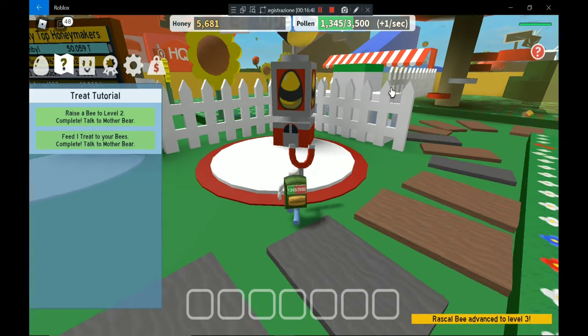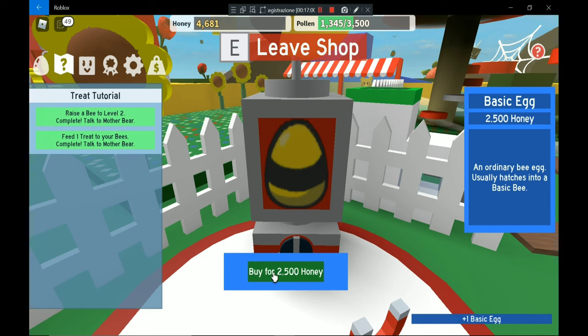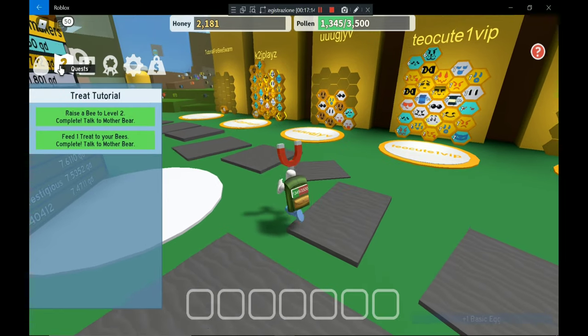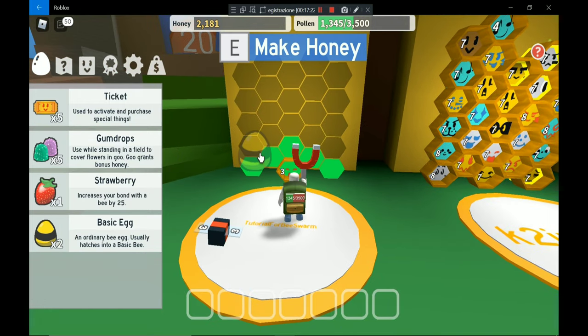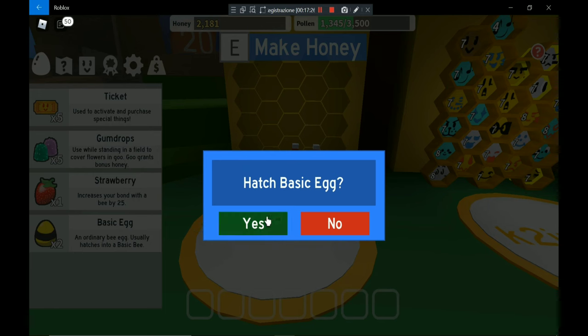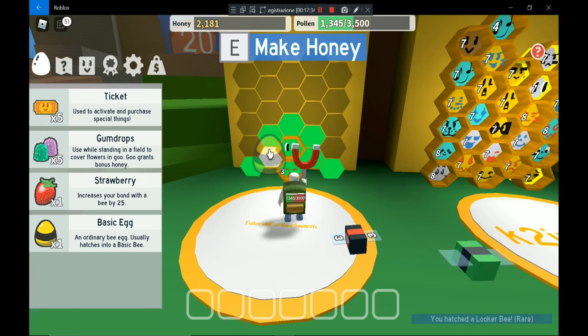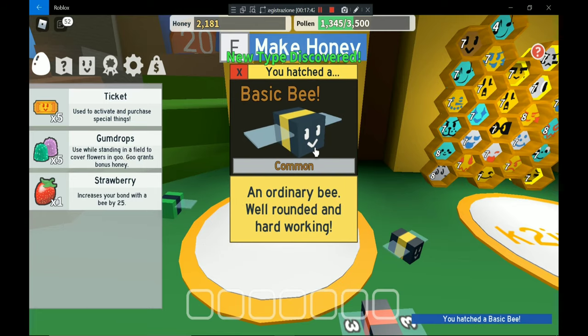If you want to have more bees you can purchase some basic eggs here. Buy one for 1000 honey and another for 2500 honey. We now have two basic eggs — you can drag the basic eggs to your hive and then hatch them to get new bees. You can hatch again if you have two basic eggs.